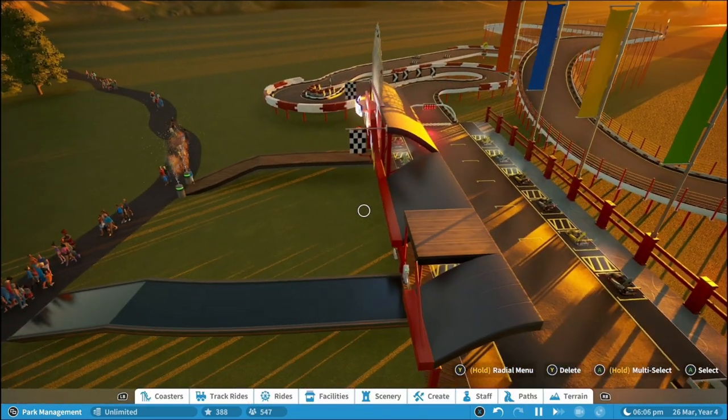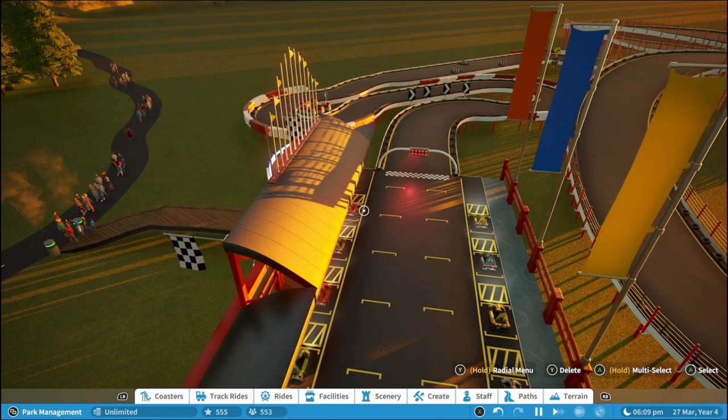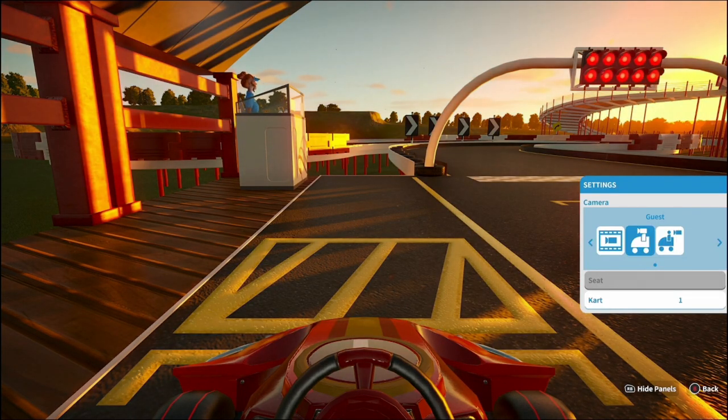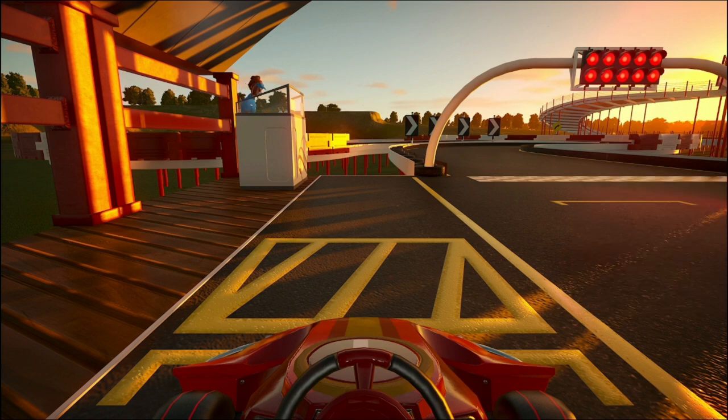Your guests will start queuing to come on the ride. Click back on the ride, come down to the camera, and go into the guest view, which will be 'seat'.